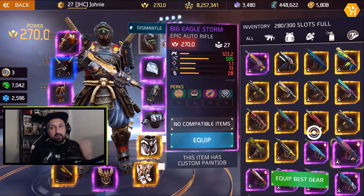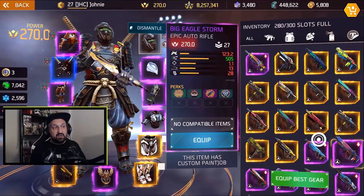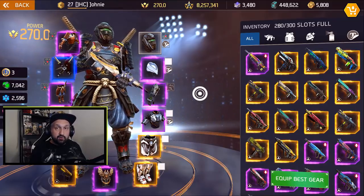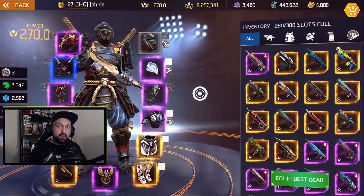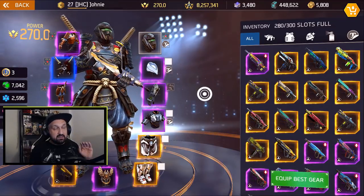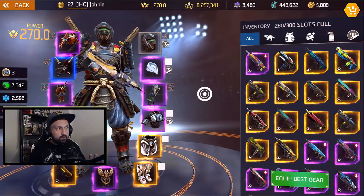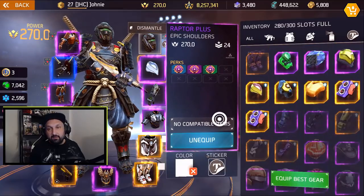Shotguns are really good right now because we deal low damage overall, making it easy to get in people's faces. Now let's go over the gear. You don't have to use legendary armor — there's no advantage anymore. You need to go with gear that has the best perks. It doesn't matter the rarity; it's the perks that make good armor.